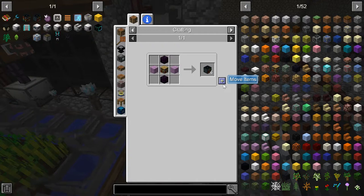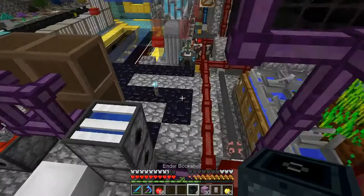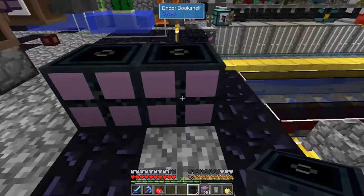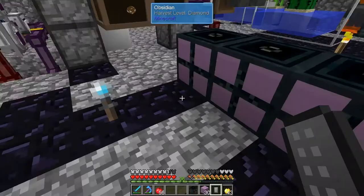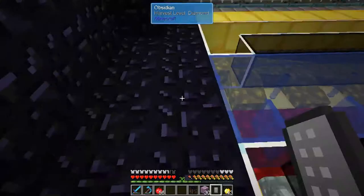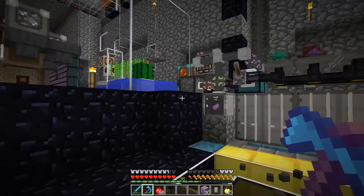Going back to making our ender library: you need Ender Bookshelves, obsidian, and purple blocks. You're going to need a lot of these because you get four slots per bookshelf, and each slot holds one unique enchantment. That does mean Sharpness I, II, III, and IV are all separate enchantments in terms of this system. So you'll need a lot of those. You also need four bookshelves for the actual ender library itself, plus an ender chest. Now I'm going to show you some clips of me making some really big mistakes, and then we'll get to how this actually works.